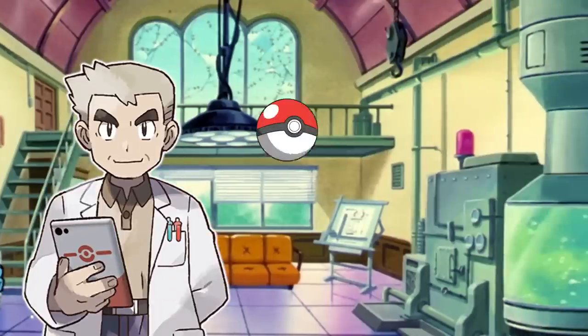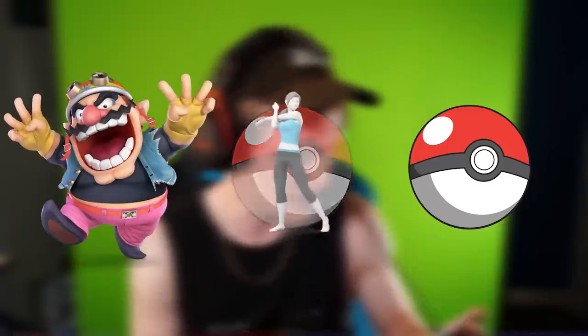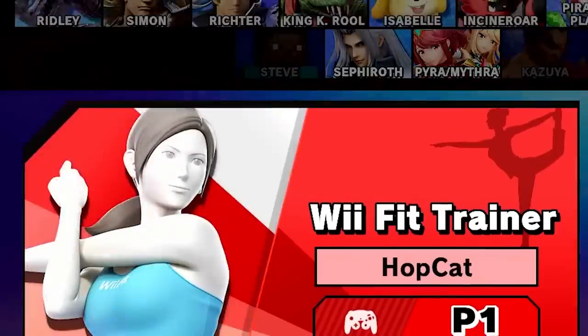We start off in the lab. We get three random choices as our starter. Got my random picker up here and we have — if I show it to you guys I can't see it — Wario, Wii Fit, and Ken. I am gonna go with the Wii Fit.